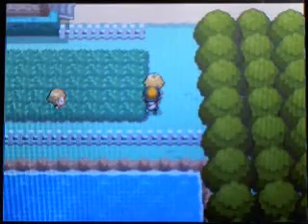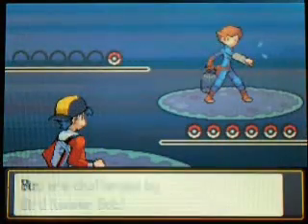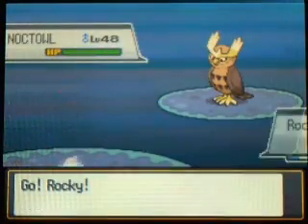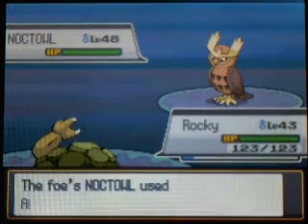A couple of blonde twins with matching hairdos. Yeah, if there was like one more of these guys, it'd be the blonde Jonas Brothers or something. But yeah, this is Bird Keeper Bob. He's got a Noctowl, because obviously they all use flying types. So Rocky should be good here, and let's go ahead and use Rock Blast.